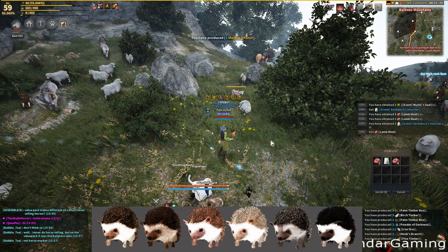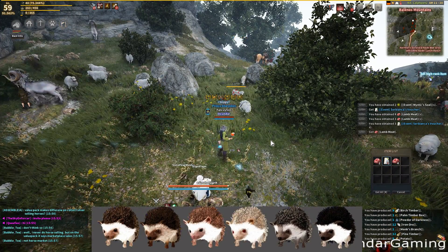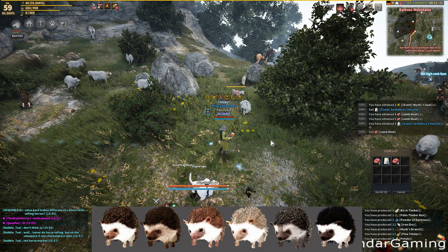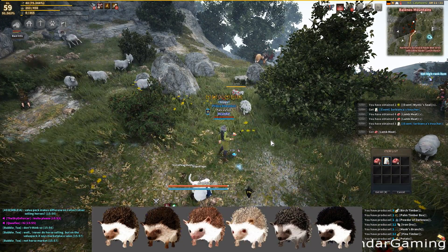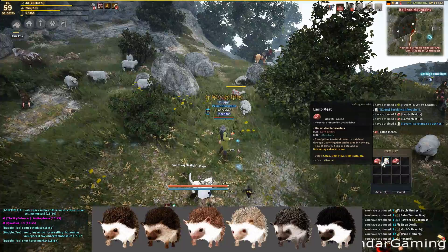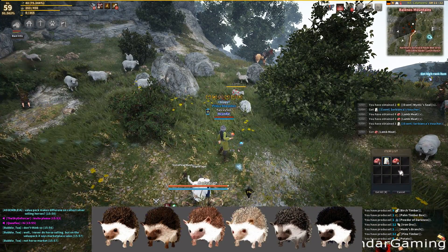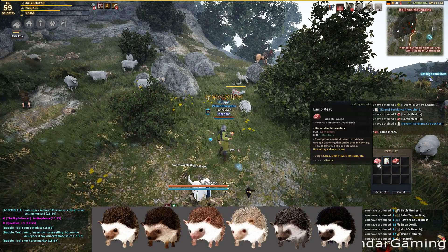Hey YouTube, Incendar here. Today's question: is the hedgehog worth it? This will depend on your financial situation and other variables. For the quick version — the hedgehog, when you're gathering, gives you a chance for a second roll on the item. Normally when you kill these sheep you get one to four meat and whatever other items, but with the hedgehog it gives you a proc chance for a second roll on the main item and many other items. This doesn't include shards, however.